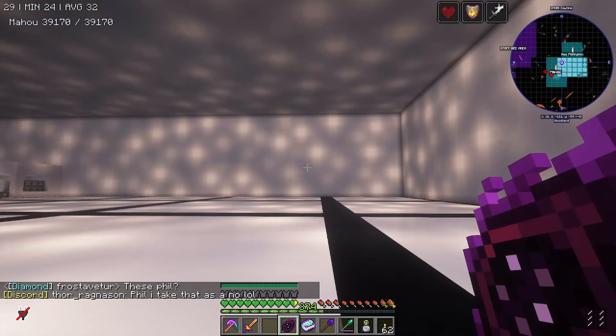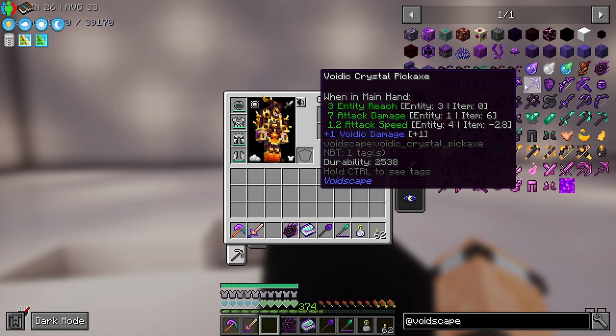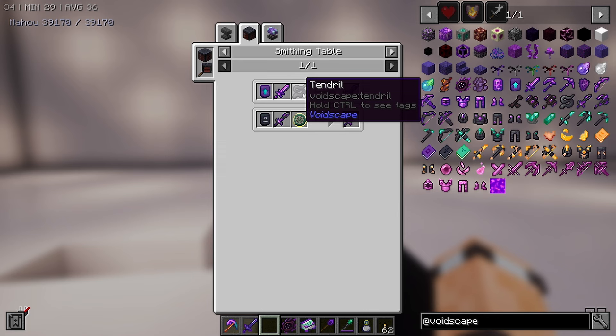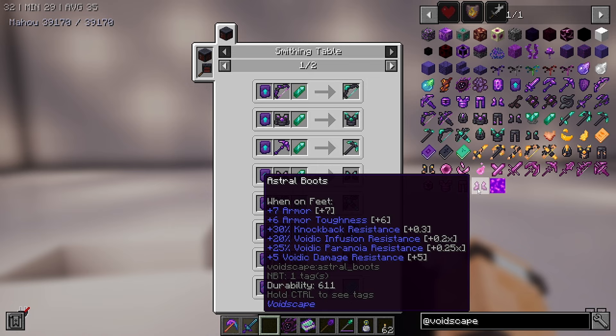Okay, voidic crystals. Someone in chat says they don't know either — and Frost has some. I'll go talk to Frost about getting those crystals. The upgrade path seems to be: get a tendril next, then corrupt your voidic sword, then add a purified chunk, and you upgrade all the way. I'd love to get the highest tier — that'd be so good.